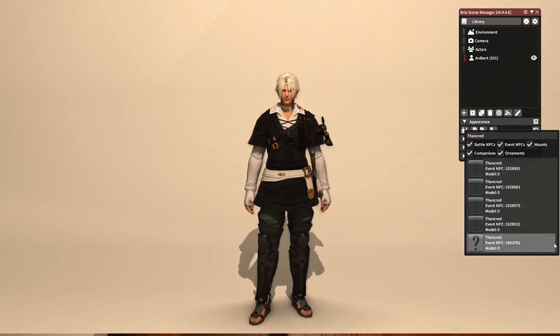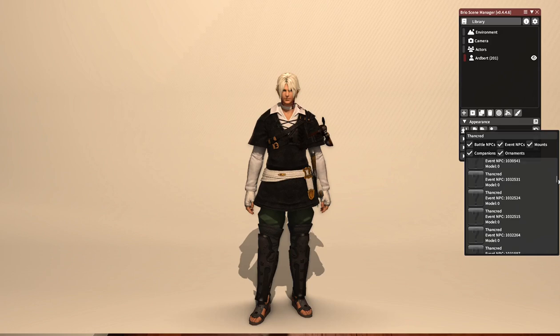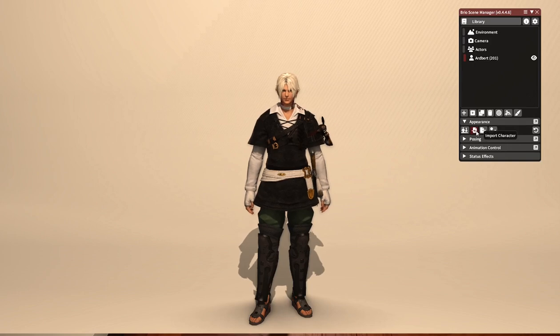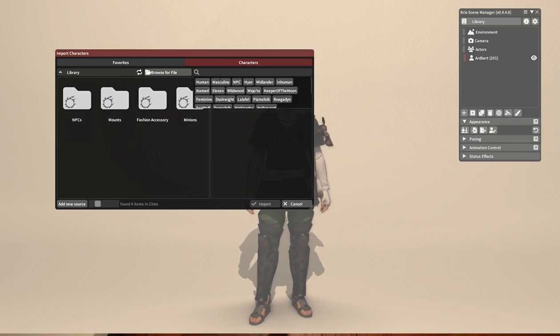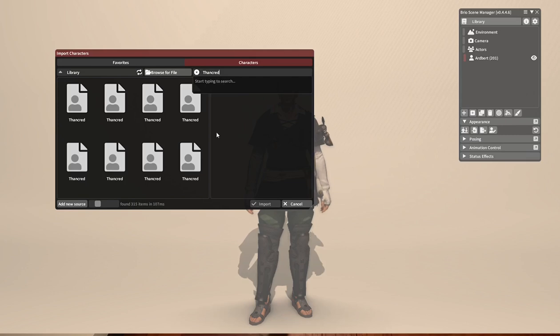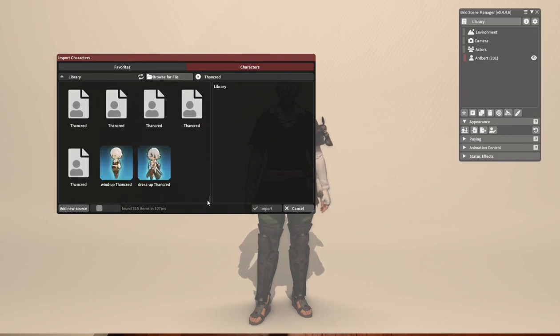With characters like Thancred that are in the game a lot — any of the Scions, any characters like that — you're going to see tons and tons of versions, and it can be a pain to sift through and find the one you want. So I'm going to show you how to favorite actors so you don't have to do that every time. Open up the Import Characters button. You can ignore the first four files listed. I'm going to go to the search bar and type in Thancred.